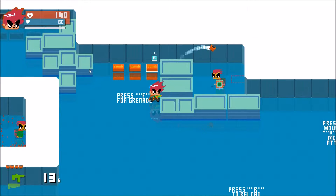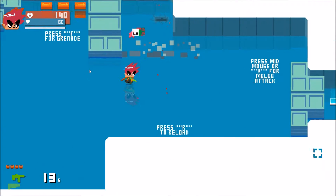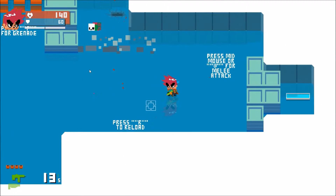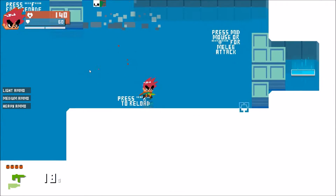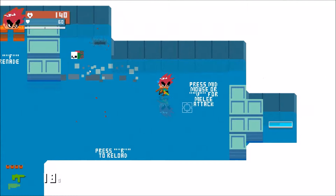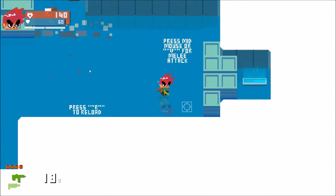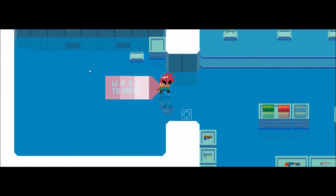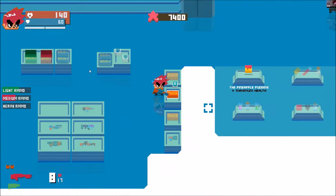Aim at him, throw that grenade — boom! Get wrecked! R to reload — sorry for that pause, I saw a bird at the corner of my eye. Press middle mouse or V for melee attack. V! Let's go with mid mouse. All right, got our basic stuff, let's pick it up and roll out.